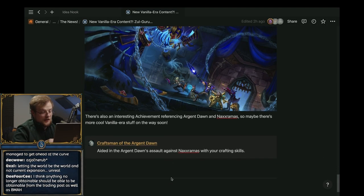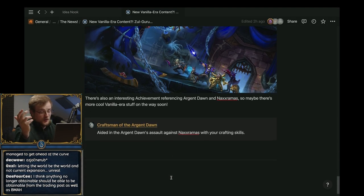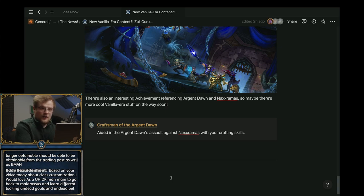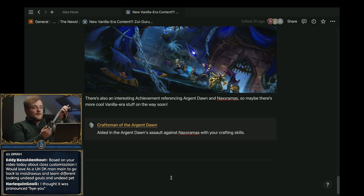There's also Naxxramas stuff — an achievement called 'Craftsman of the Argent Dawn' for aiding their assault against Naxxramas with your crafting skills. We'd like to see a blue post explaining this. Remember when a WoW developer tweeted about opening up Eastern Kingdoms in their tools at work? This could be something like that — an internal initiative to spice up old content when they have some time.